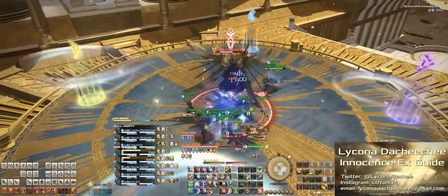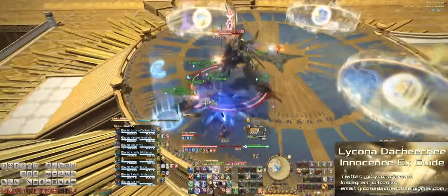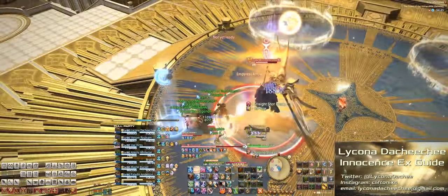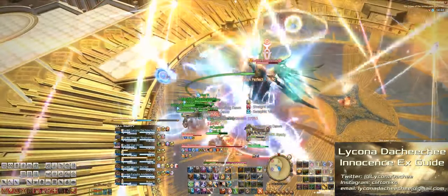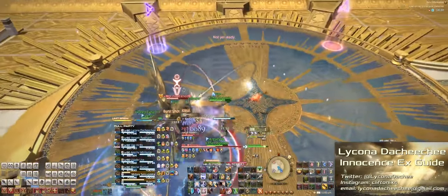The first mechanic after adds: he'll spawn these three giant circles. One space will be open, so just drag the boss to that open space and have the party follow. He'll cast party-wide damage, and the three circles he put down will explode, creating massive AoEs around them. The party needs to be pretty close to the edge of the arena in order to avoid those three giant AoEs.